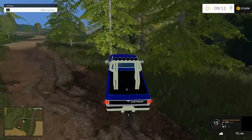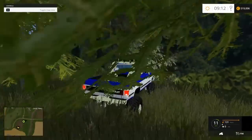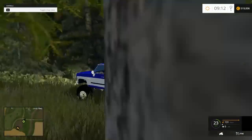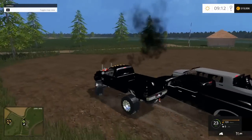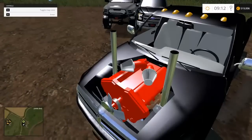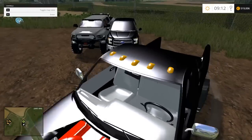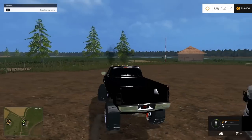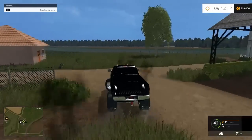We're just gonna park the Chevy over here by these - quote quote - trees. Now we're gonna take the Cummins out. This thing is awesome, look at that design - that's quality work. The smoke stacks are cool, that's awesome.